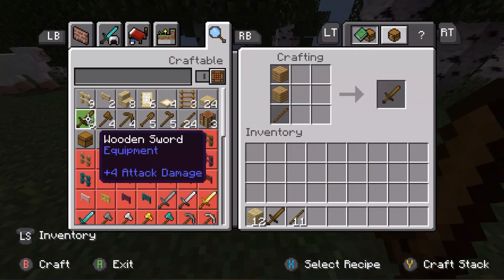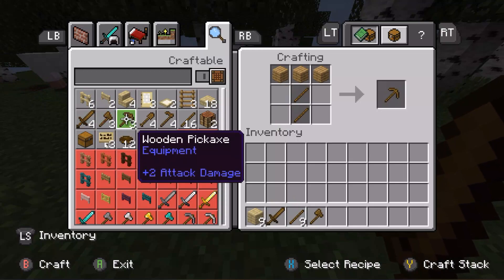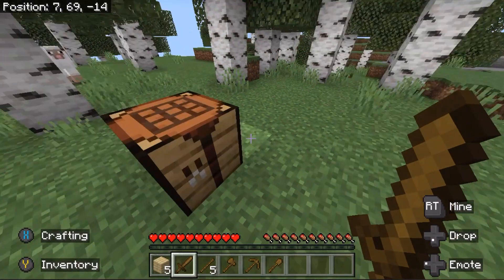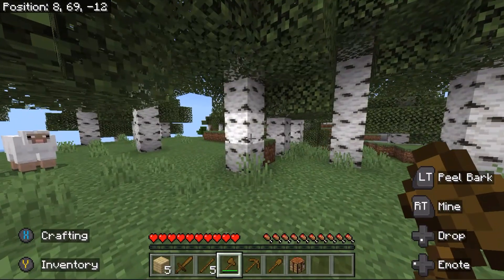Enchanting books now have a higher chance of spawning in some structures. Dungeons will have Mending, Mineshafts have Efficiency from level 1 to 5, Bastions have Quick Charge from level 1 to 3, Desert Temples have Unbreaking 1 to 3, and Jungle Temples have Unbreaking 1 to 3.